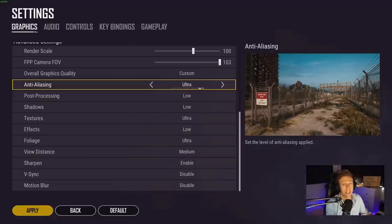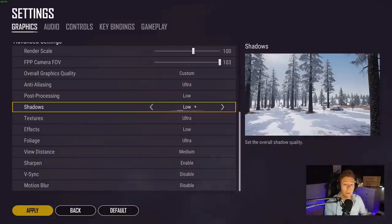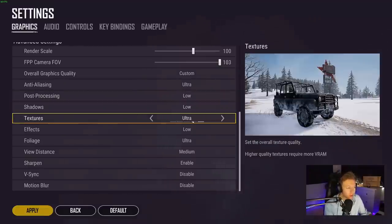Post-processing and shadows are both on low, simply for performance — this just makes the game run a little bit better for me. Textures I have on ultra because my graphics card has a lot of VRAM, so it doesn't really cost me any noticeable fps.